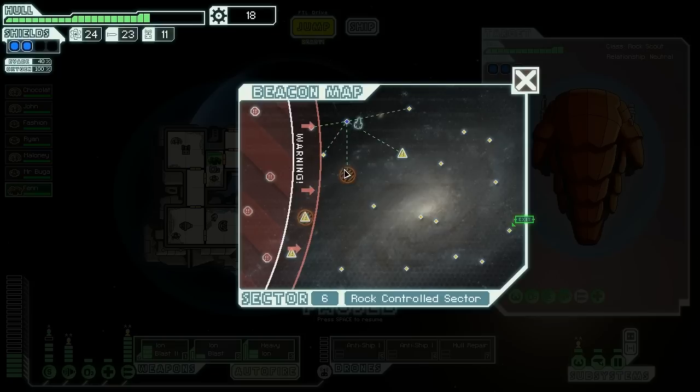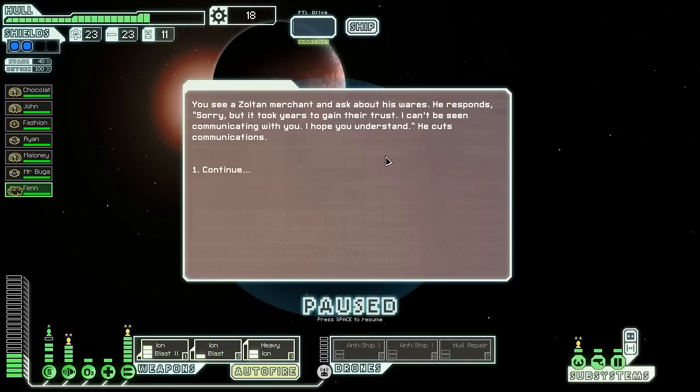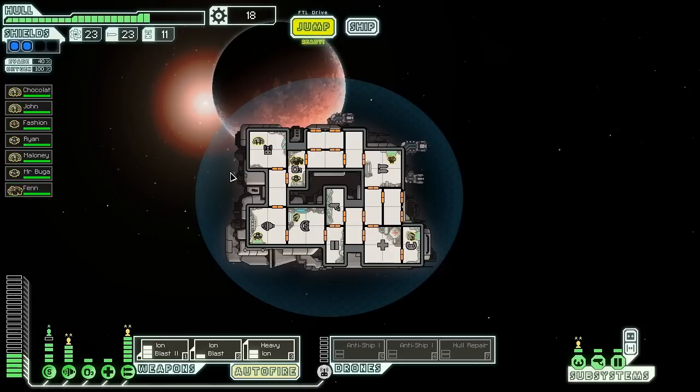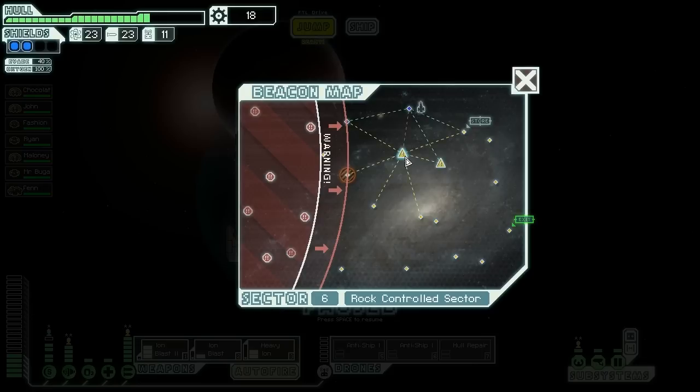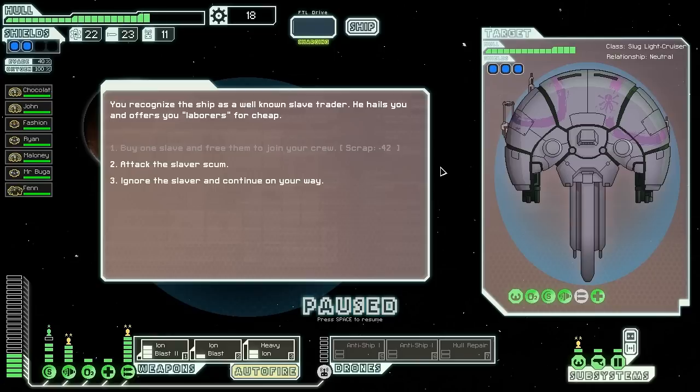Rock crew members are immune to fire as well. Movement speed is halved — who cares? Health is increased to 150. That's a very nice crew member to have for any boarders. I could go back here and do some more, but I'm going to go up through here instead and push on down through here. You see a Zoltan merchant and ask about his wares. He responds: 'Sorry, but it took years to gain their trust — I can't be seen communicating with you.' And he cuts communications. That's too bad. We've got a store over there but we don't have anything to really barter with currently. A ship is recognized as a well-known slave trader — he hails and offers laborers for cheap.